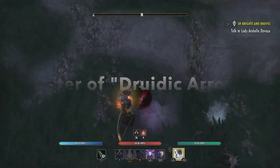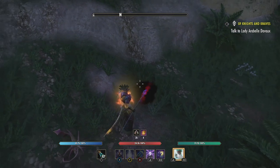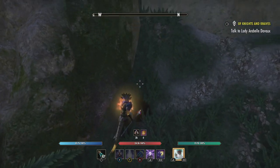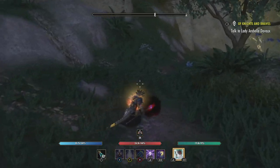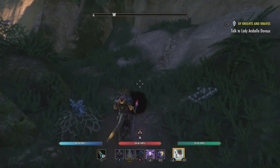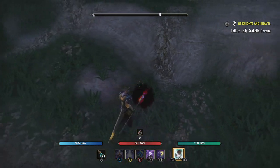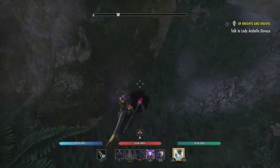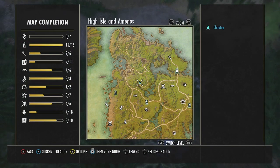It's best to come alone — don't come with your guildmates or other people because there is a cooldown. One of our guildies picked it up and then the others couldn't find it. It won't be up there though — it's just right when you come around the corner. It's called Druidic Arrows. Press A, you'll get the lead, pick it up, and you're all good.